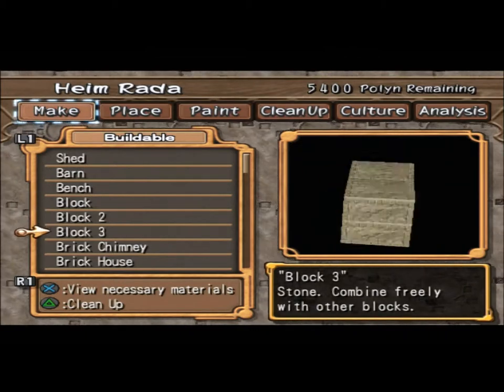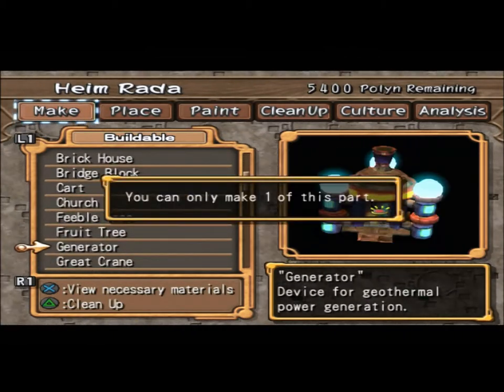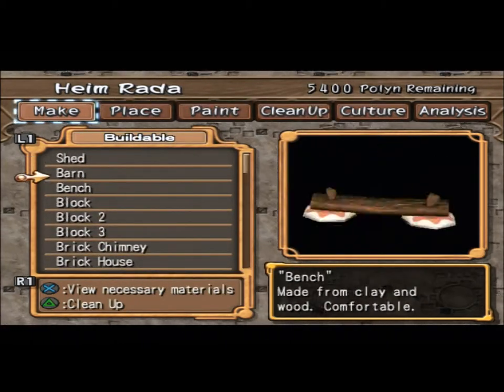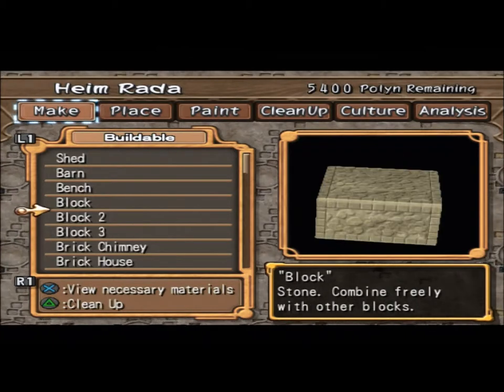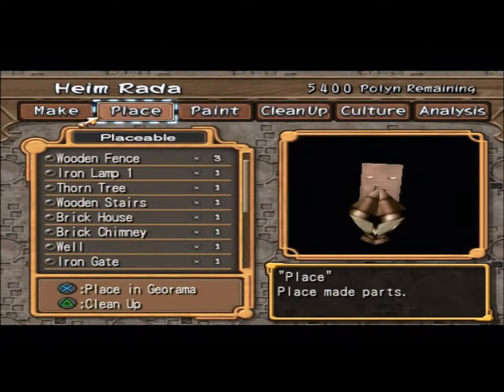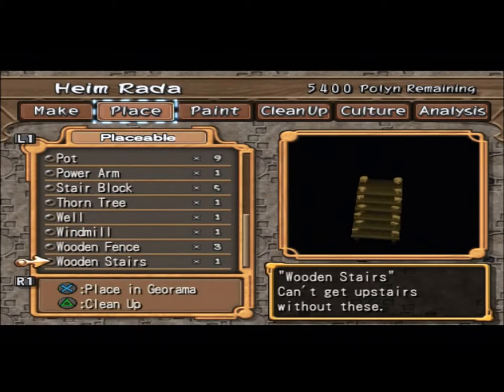That was sturdy rock. What's the thing that I was looking at? I can only make one generator, which I did. I did the crane. I can't have any sheds. Did I make blocks? I did not make any blocks.